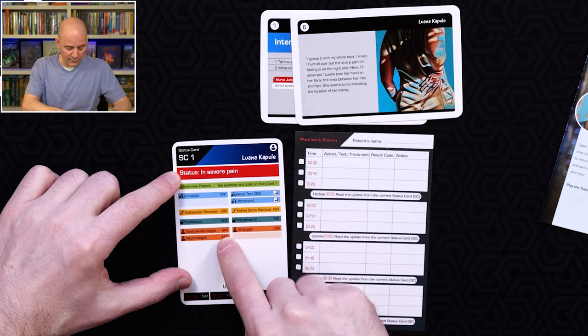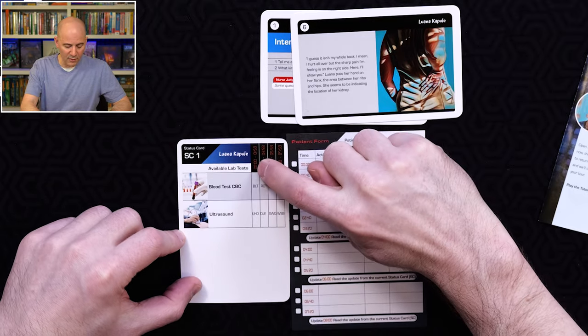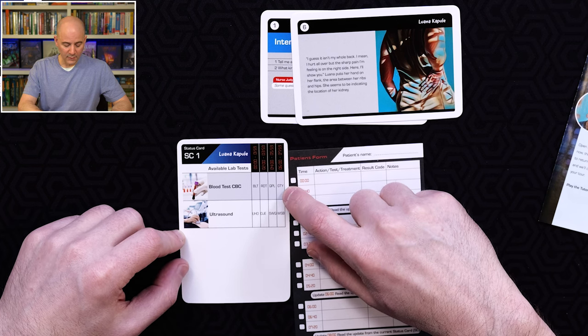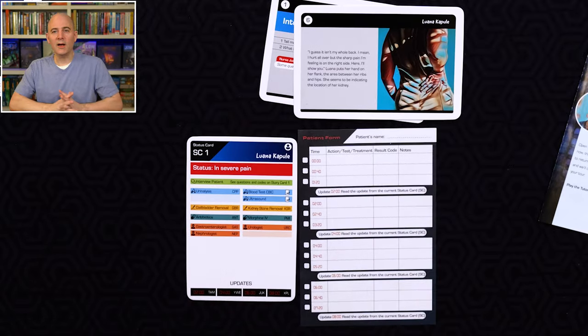Some actions don't have codes — they just say to flip over the card. If you wanted to do a CBC blood test, you'd flip over that card and look up the blood test. The result depends on when you run the test: if you ran it early, you'd look up code BLT; at the very last minute, code GTY. The fact that these have different outcomes depending on timing highlights a key part of this game — when you do things and in what order can change the effects and how well you'll treat the person and solve their problems.